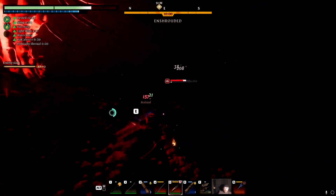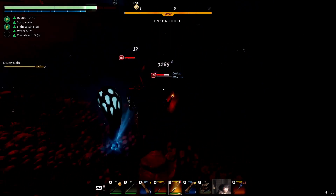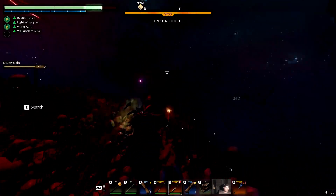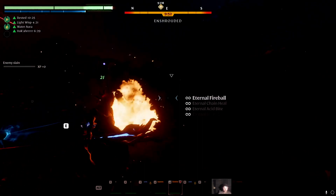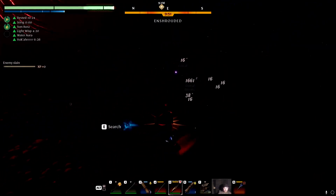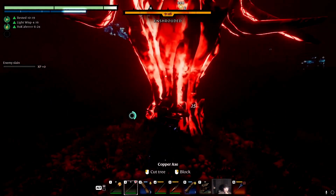Super simple build. As you can see here, it's just absolutely wrecking them with these numbers. I do ticks of like 385, 400 critical damage just using the wand. In slow motion here, I did almost 1700 damage with the staff on a fireball.